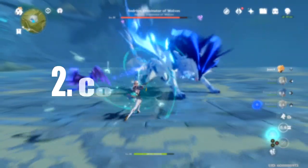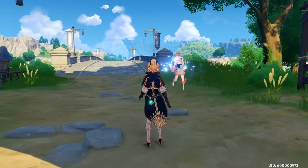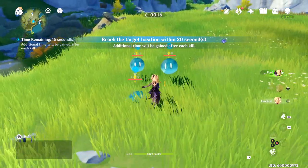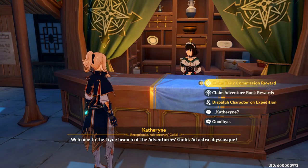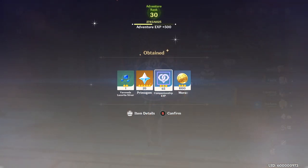Number 2 is Commissions. At Adventurer Rank 12, you will unlock Daily Commissions, which allow you to do 4 missions a day for some great rewards including Adventurer XP and sweet sweet Primogems. And once you've completed 4 of those daily commissions, you can go back to the Adventurer's Guild for another Primogem bonus and some more loot.